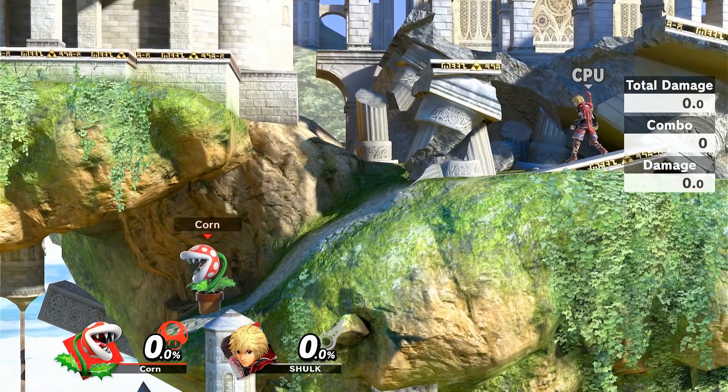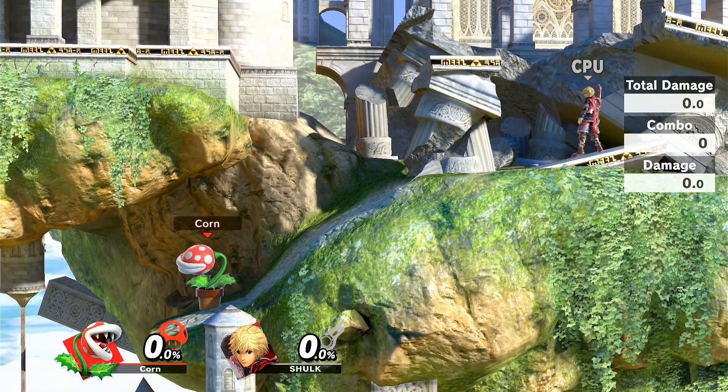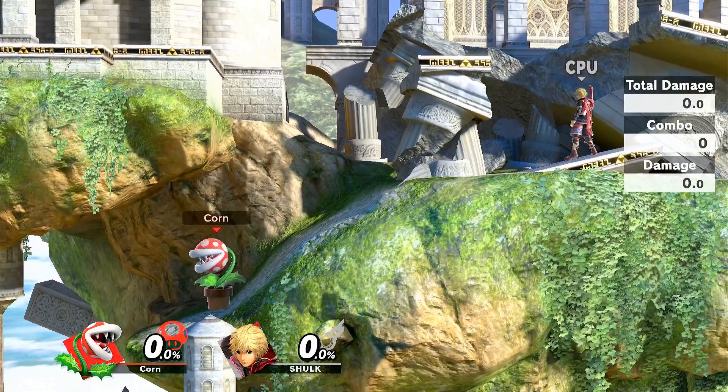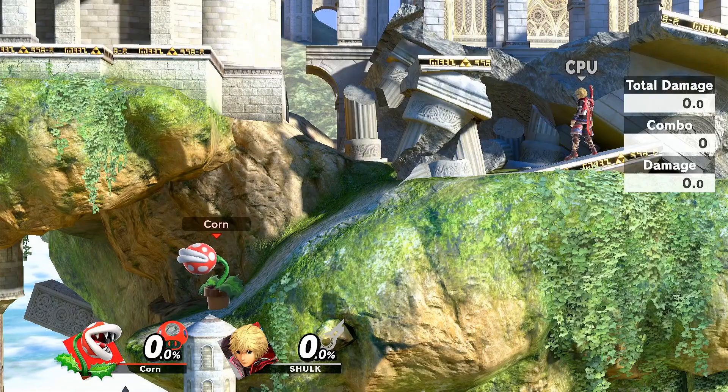Now full hop into the ceiling and see how far the ceiling pushes you back. Now full hop into the ceiling, but down air as you hit it. See how it pushes you back even further?